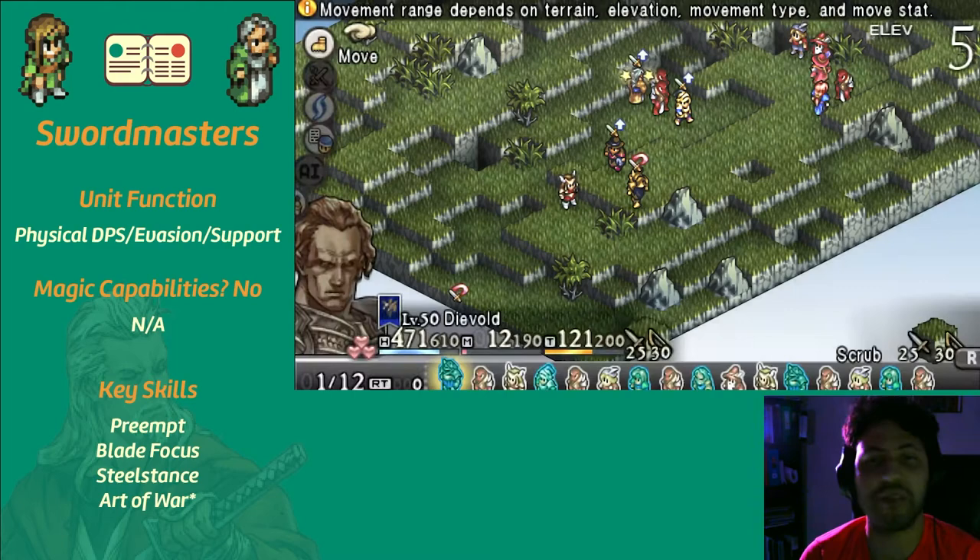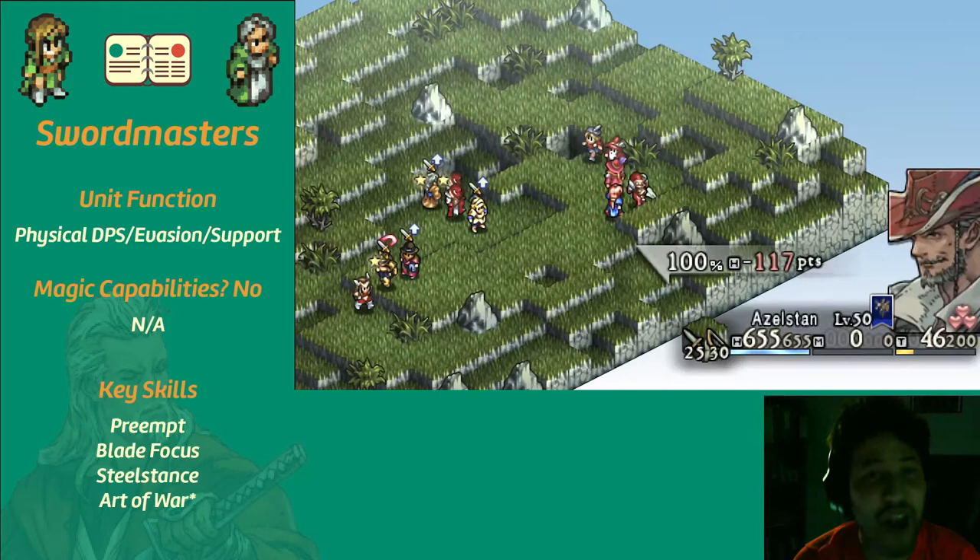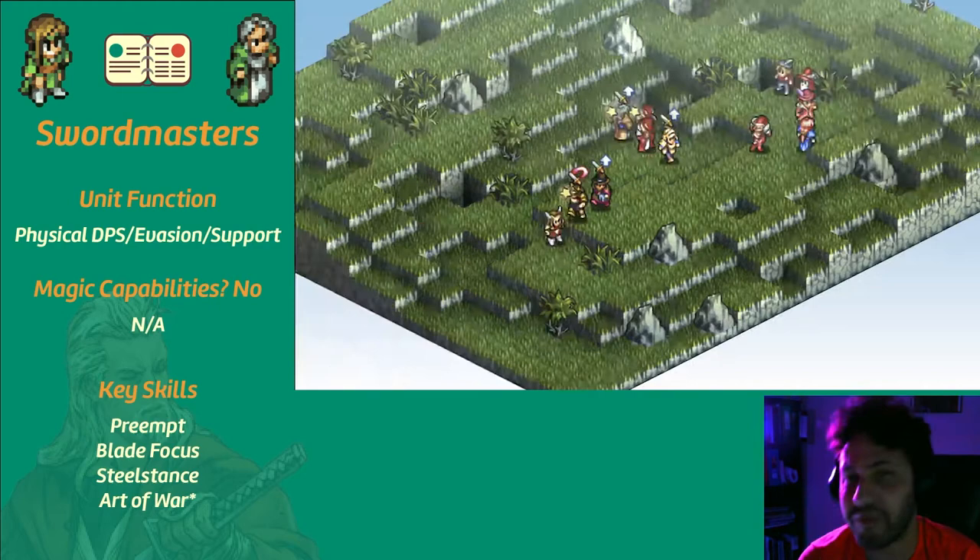Mirror mirror on the wall, what do I have to become to make my enemies fall? If berserkers had anything bigger than a golf ball-sized brain, they'd probably be swordmasters. These units rally their allies and inspire fear in their enemies, but how well do these commanders truly perform under the pressures of war? Let's find out.